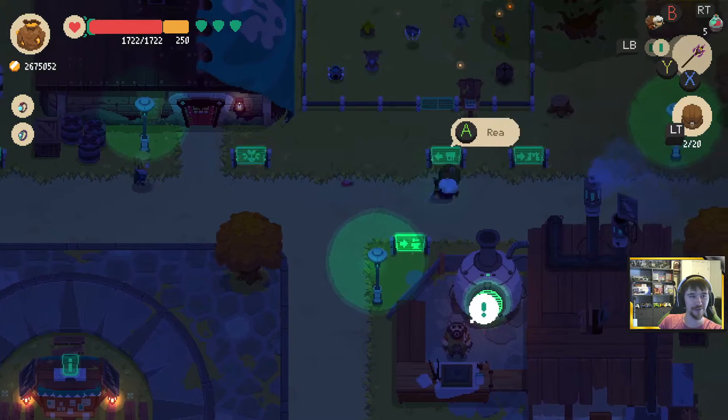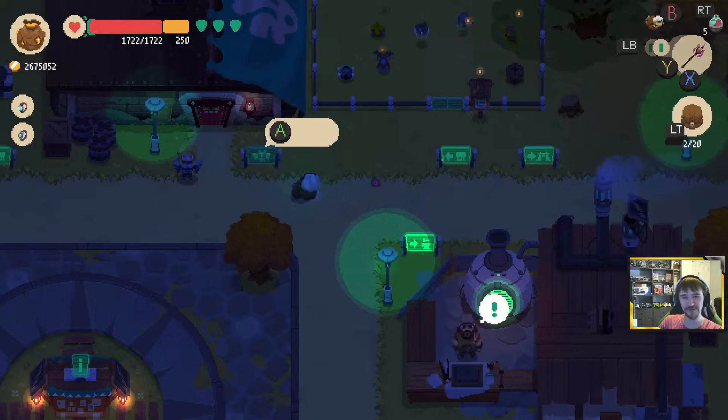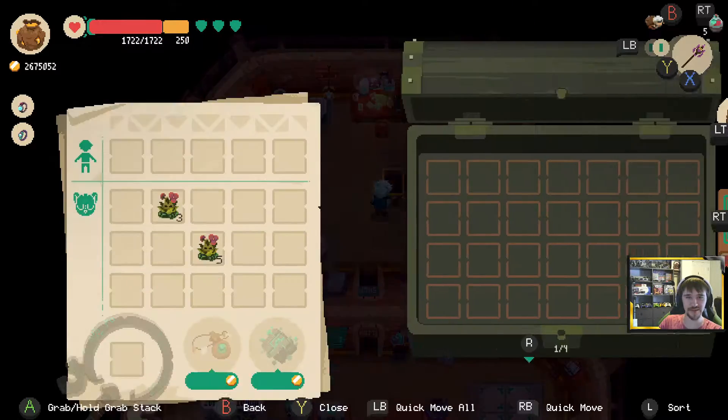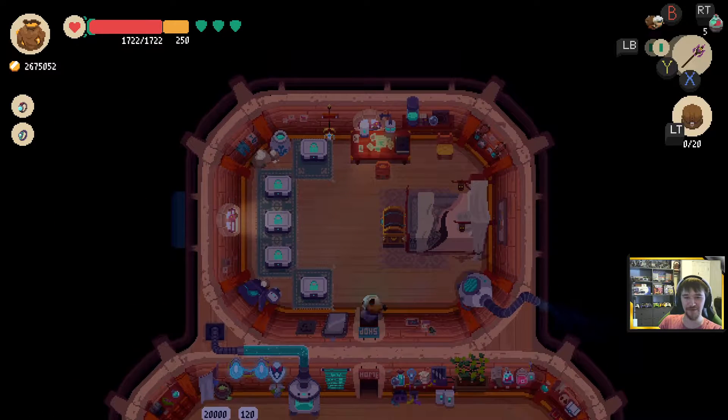What is going on everybody? We are back today with another episode of Moonlighter. We do have some forest wood figures on us. Let's put them — they are on a table already, okay. We'll just go ahead and save these for a hot minute. We'll be back for those.